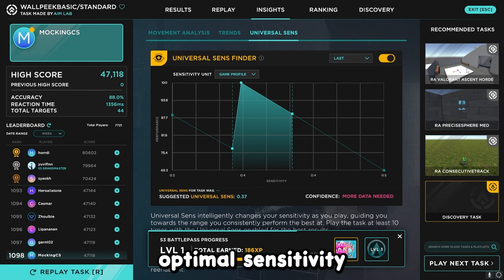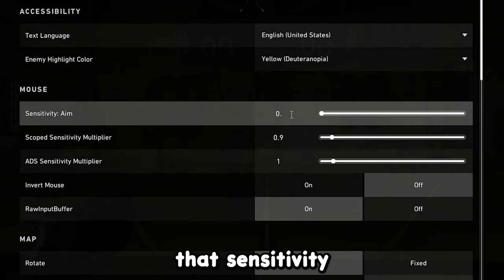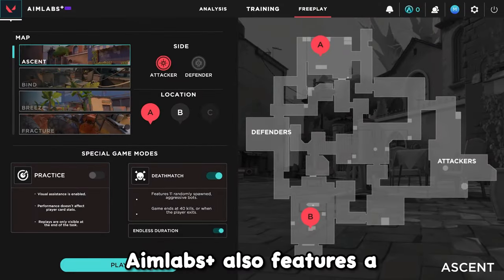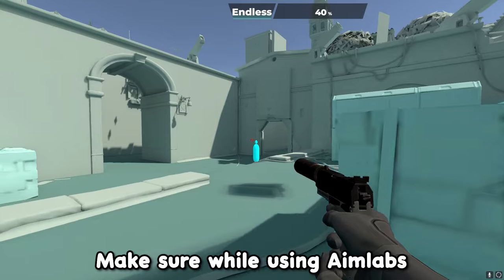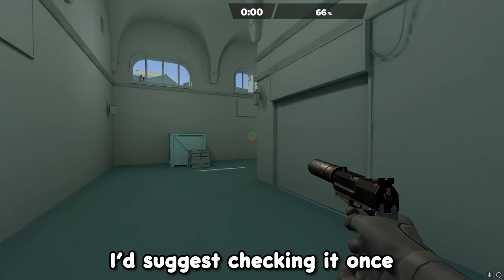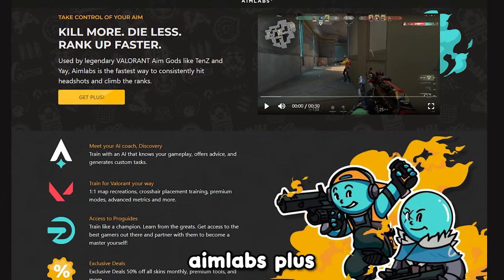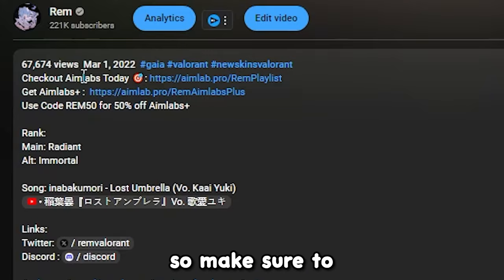After you're done with your training, check out the data you should have gotten for your optimal sensitivity, copy that sensitivity, hop onto your Valorant client, and input it into your game before starting the in-game portion of this routine. Aim Labs Plus also features a deathmatch option where bots spawn and run toward you. Make sure to check your Universal Sensitivity Finder data once every training session, since as your mouse control improves a new sensitivity may become optimal for you. All links for the playlist, Aim Labs Plus, or just to download Aim Labs for free will be in the pinned comment or description.